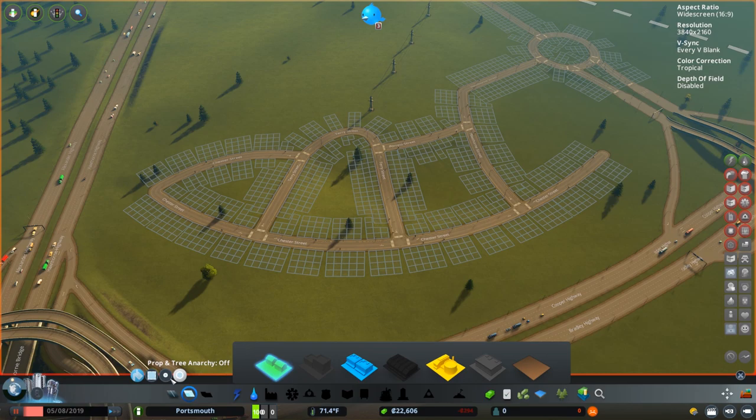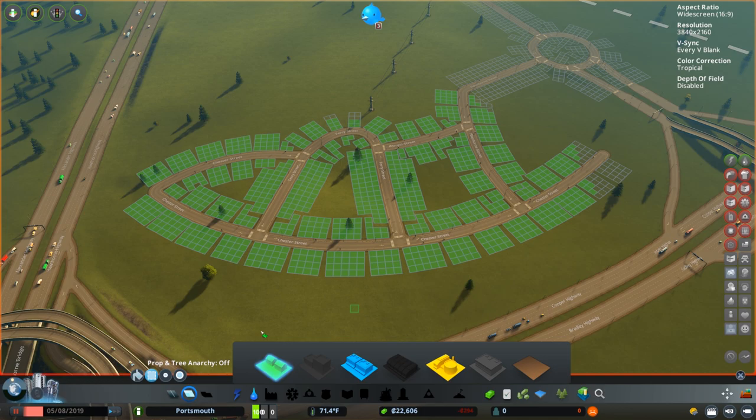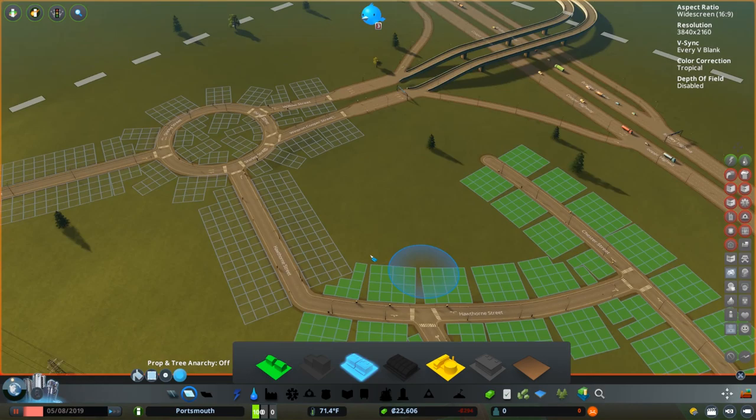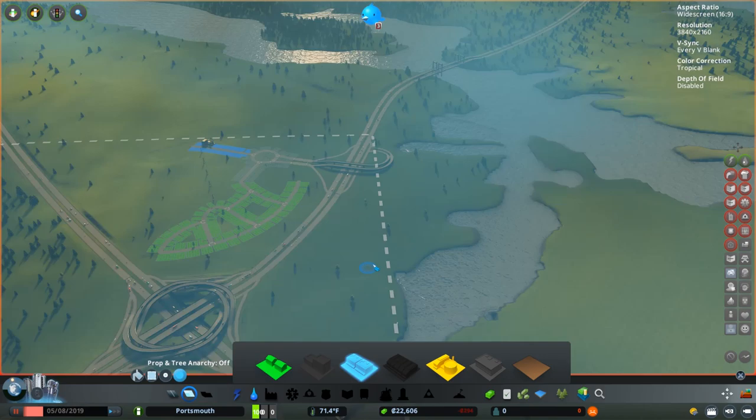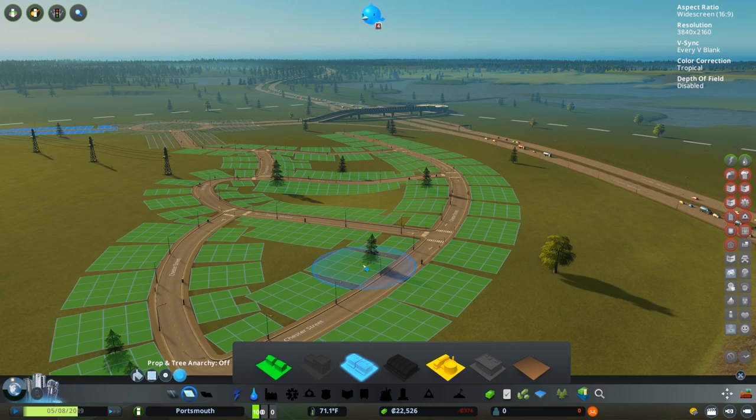Large brush — the marquee tool might be a little bit faster here. We can come in and clean up some of the stuff we missed, then go over here and paint some commercial off of this street but not on the roundabout itself. As soon as we can buy the tile closer to the river, that's going to be the first one, and then we can move our power plant down that way. Let's go ahead and hit play and see our first residents, our first settlers, in the town of Portsmouth.